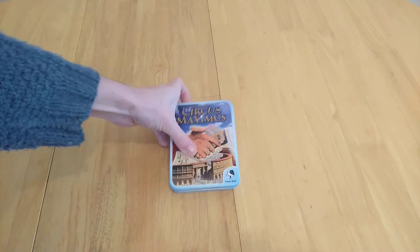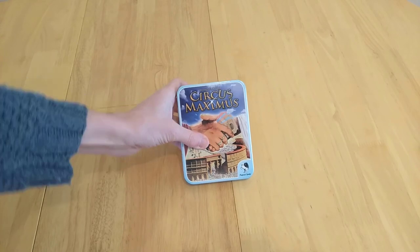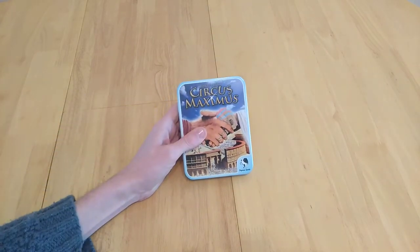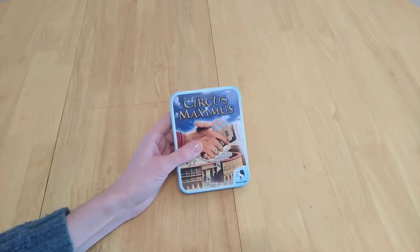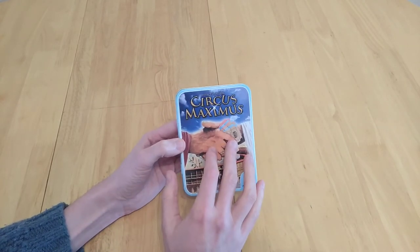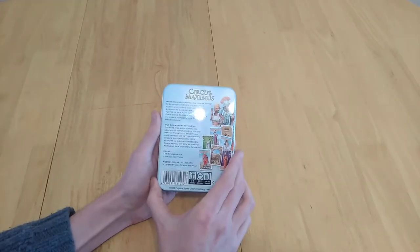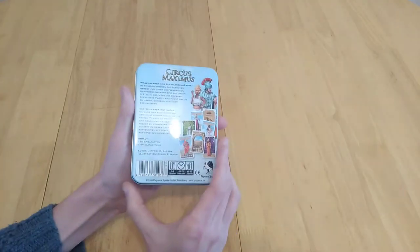Hi everyone, this is a game called Circus Maximus by Geoffrey D. Ollars, published by Pegasus Spiele. It comes in a tin — the first game by Pegasus Spiele in a tin. You're trying to give away or sell tickets to some famous attractions in second-century Rome.